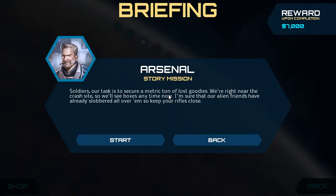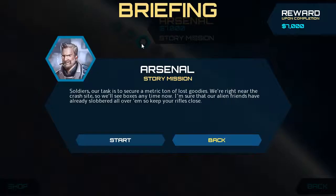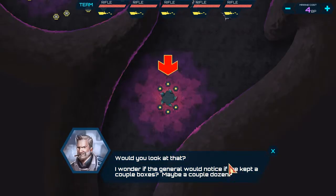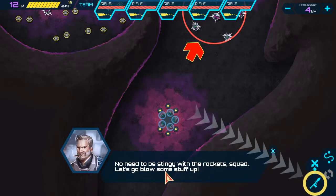So we got Arsenal here. Our task is to secure a metric ton of lost goodies. We're right near the crash site so we'll see boxes any time now. I'm sure our alien friends have already slobbered all over them, so keep your rifles close. We can see the missions here — Opening Gambit, Warpath — and we can go back and redo them to grind out money. But for now let's finish up Arsenal and then we can call it an episode. Drake's Devils: glad to see most of you boys and girls made it here in one piece. No need being stingy with rocket squad — let's go blow some stuff up.